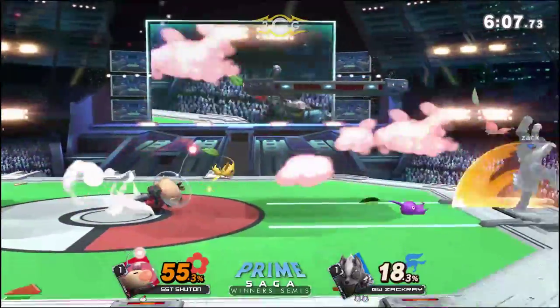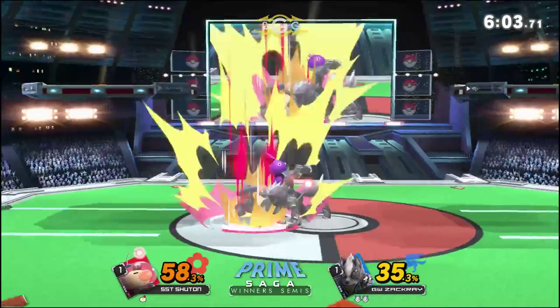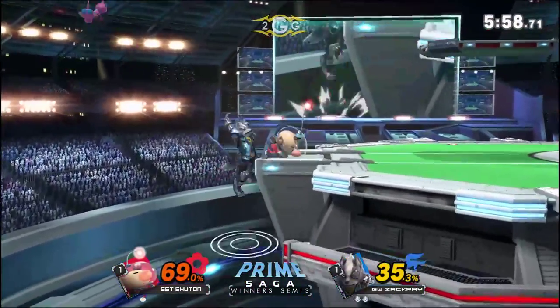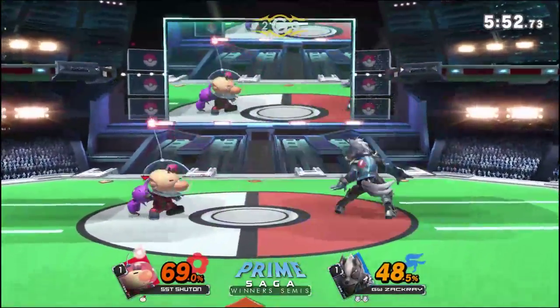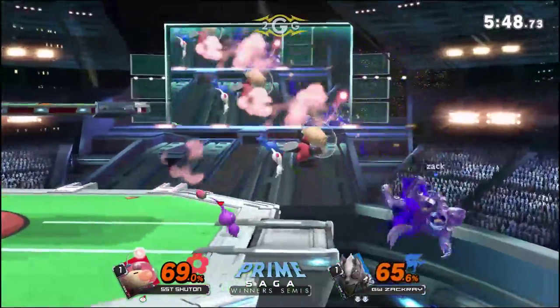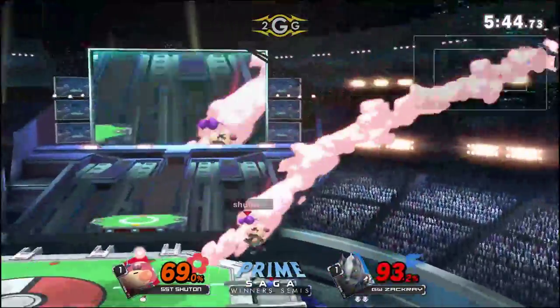Did you see the Nair timing? He immediately killed two Pikmin as soon as he tried to build them out. Look — two gone already. Killing those Pikmin was really big, because he got that down throw but couldn't follow up with anything since he doesn't have a Pikmin in hand. Really good awareness from Zach Ray — it's just showing why Wolf is so good in this matchup. Also got to appreciate his spacing on his aerials. Big grab, big positioning — the purple puts him back offstage and catches the top of the jump.